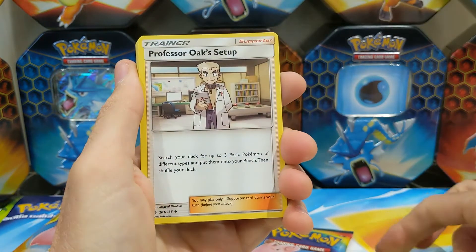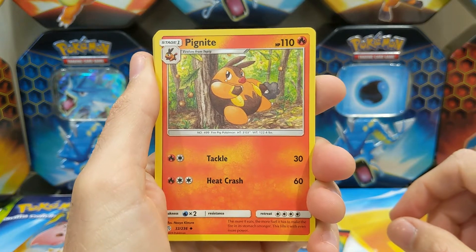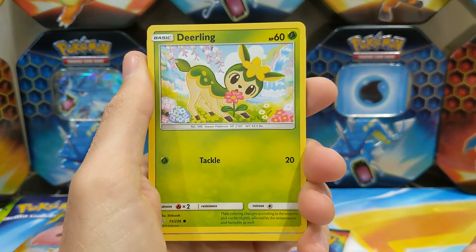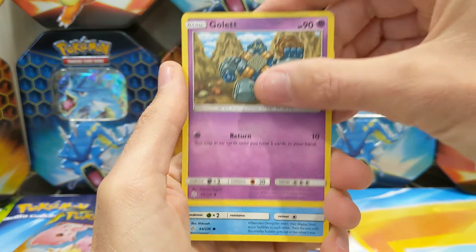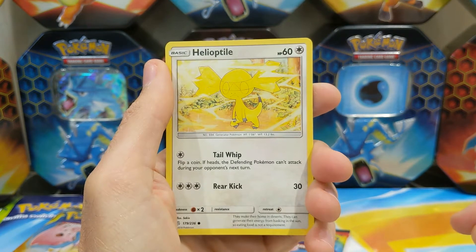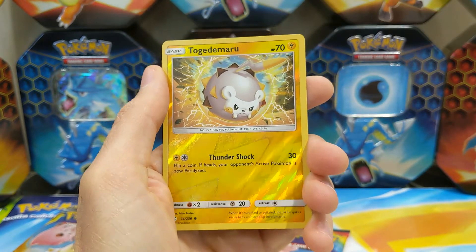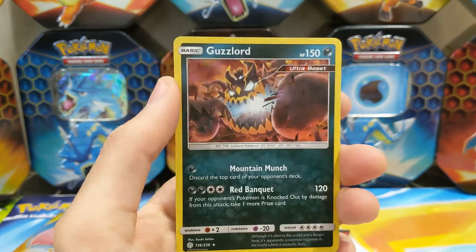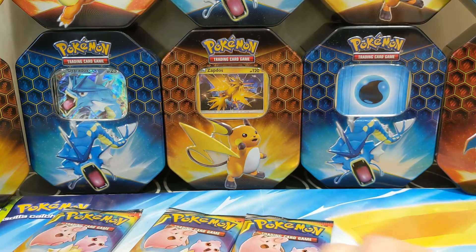Cosmic Eclipse pack one: Leaf Energy, Professor Oak's Setup, Pigniite chilling in the forest - not sitting in the tree like Drowzee but sitting next to one. Unidentified Fossil, Nidorina, Teddy Ursa, Dugtrio, Helioptile which looks like it's concentrating on something - leave a comment if you know what! And our final card is a shiny reverse holo Guzzlord - Ultra Beast. Not amazing but it'll do for us!